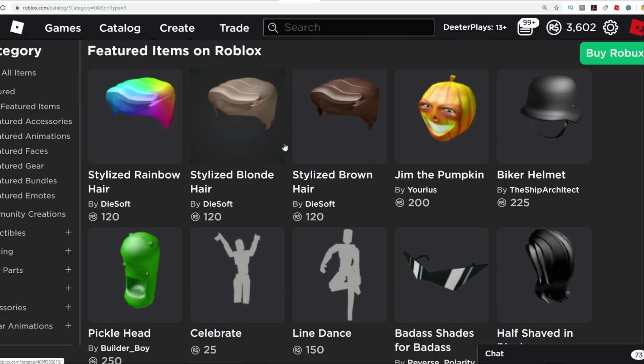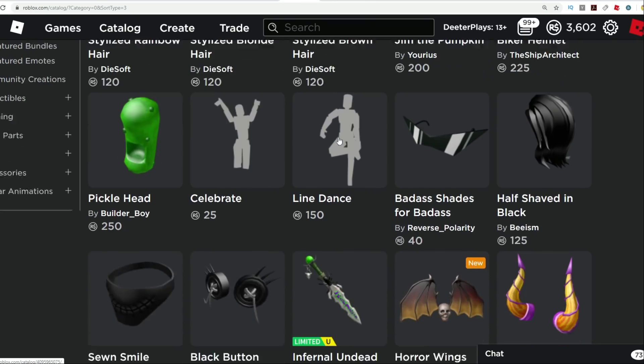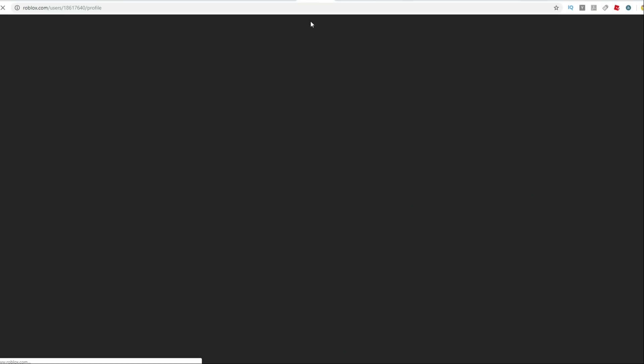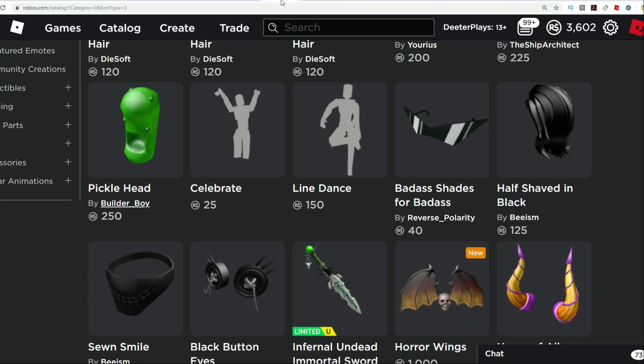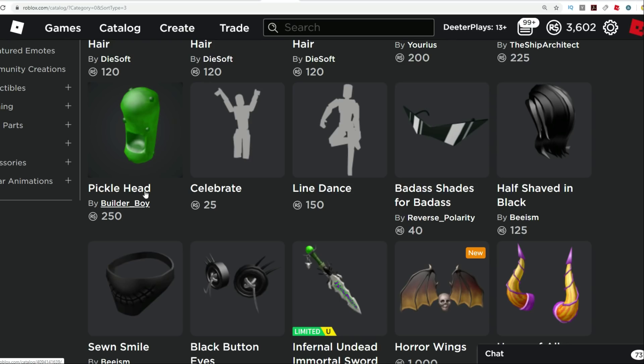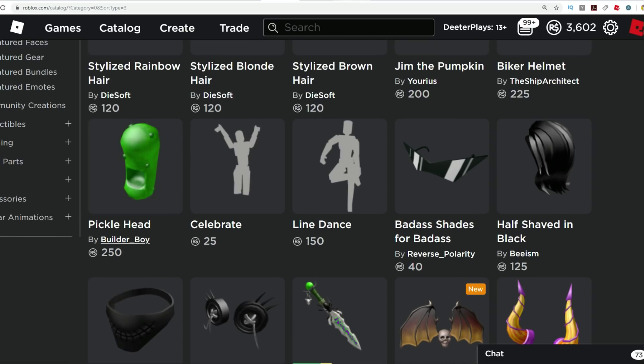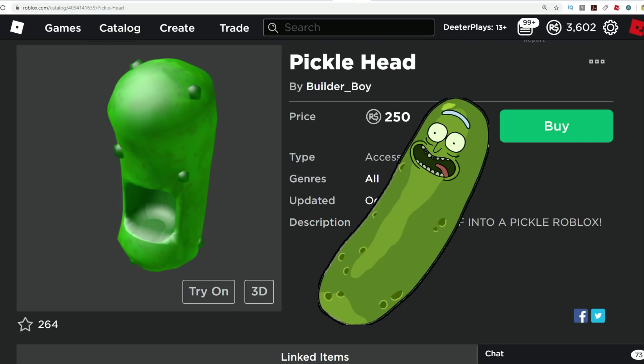Now on the catalog, not much new here. We do have some new hair made by Dysoft and it looks like we've got a new UGC person right here that is starting to make some UGC items named Builder Boy. And speaking of what they've got here — Pickle Head. Let's take a close look at this. The Pickle Head.